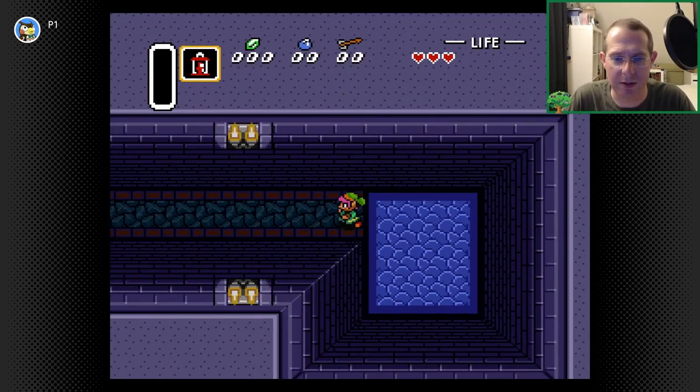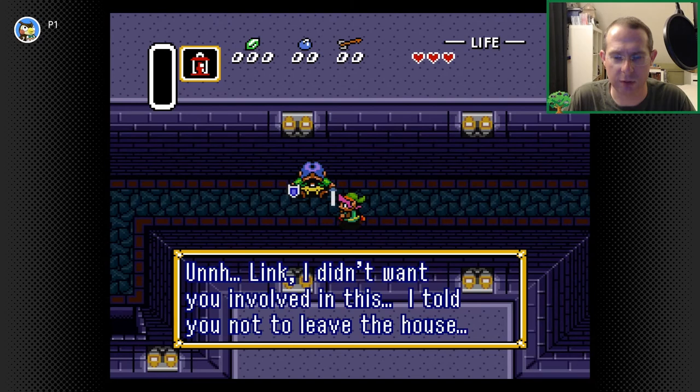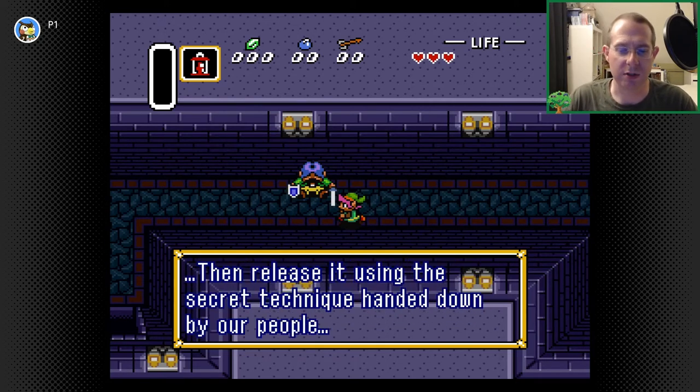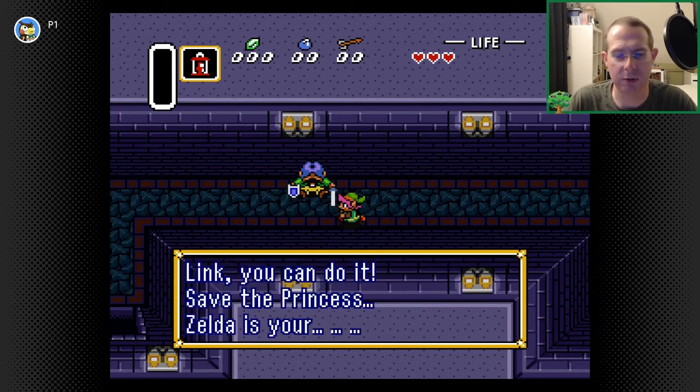There's no place to go here but this way. I run into my uncle — I cannot do anything but run into him. 'I'm going to leave the house, take my sword and shield, focus power in the blade, hold the B button.' Your next procedure. So quickly, the game is ramping you up. 'You can release it to keep power of people. Save the princess.'